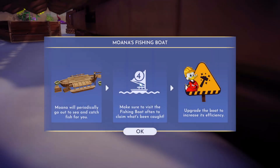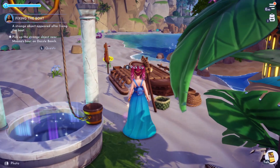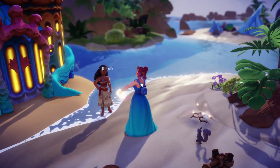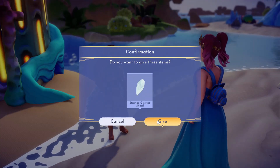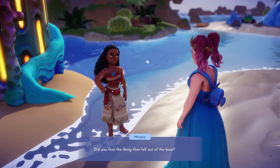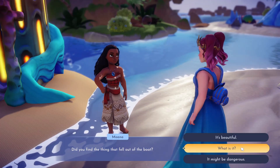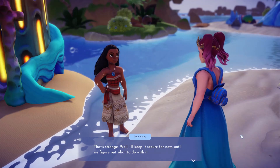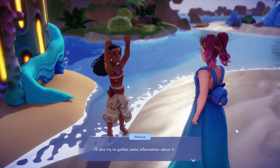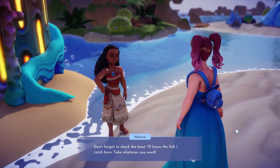So she fishes for us? That's interesting. Moana will periodically go out to sea and catch fish for you. Make sure to visit the fishing boat often to claim what's caught. Upgrade the boat to increase its efficiency. There's a strange object - a strange glowing shard. Did you find the thing that fell out of the boat? Yep, here you go. What is it? I'm not sure, but it's somehow familiar. I'll keep it secure for now until we find out what to do with it, and also try to gather some information about it. Don't forget to check the boat - I'll leave the fish I catch here, take whatever you need.